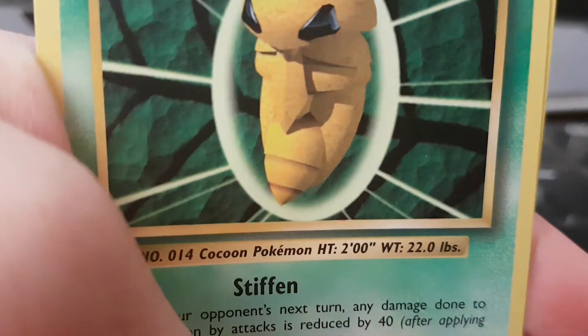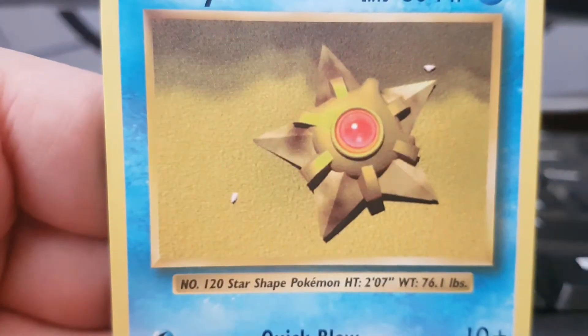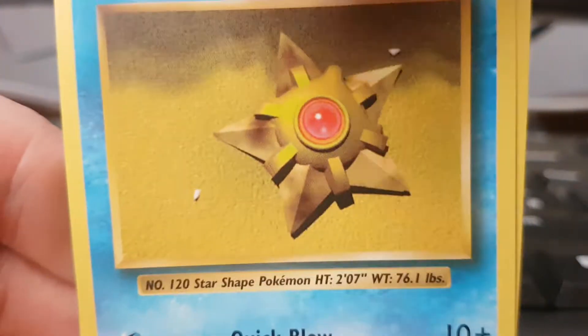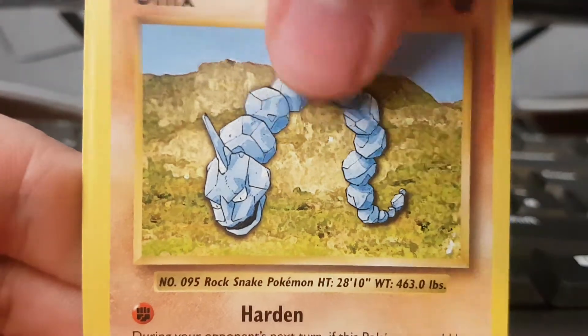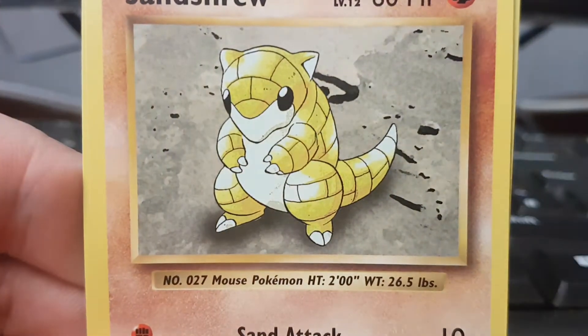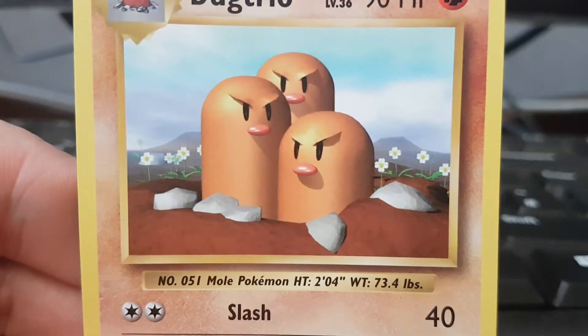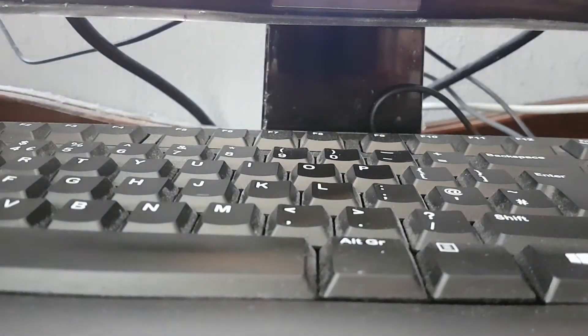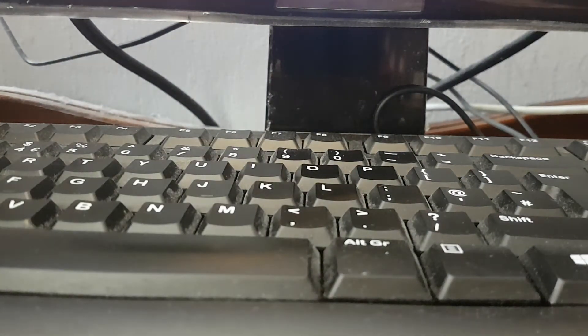From the Mega Venusaur pack: Venusaur Spirit Link, Potion, Cocoon — look at that, amazing — Stary, Fighting Energy, Magikarp, Onyx. Our reverse is a Sentry, and our rare is a Dugtrio non-holo. I've got that in the deck already so I'm not overly excited about that one, but it is what it is.